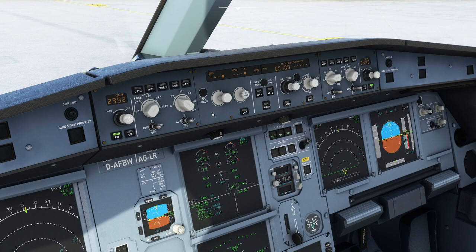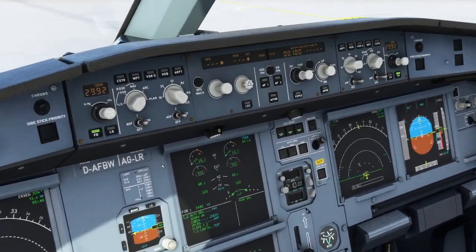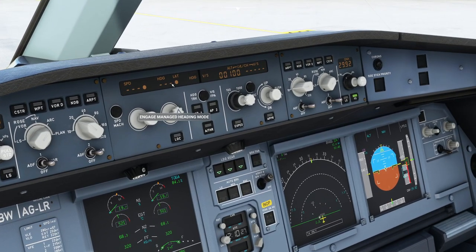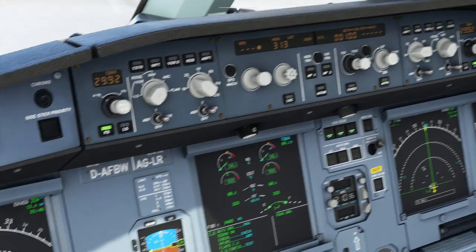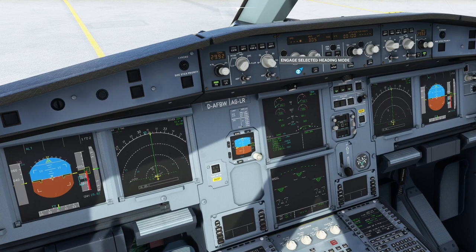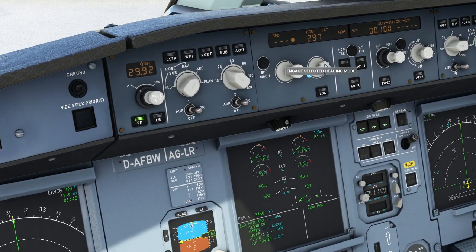In managed mode the aircraft is pre-programmed to do the right thing most of the time. You can manipulate what it does by going to the flight plan page and programming how you want the plane to behave at each leg. For heading: in selected heading mode you dial in a direction, and a blue arrow appears on the outside of the compass rose in Arc mode showing your target heading. If the autopilot is on, the plane will turn toward that heading. You do have to pull the knob to select it.